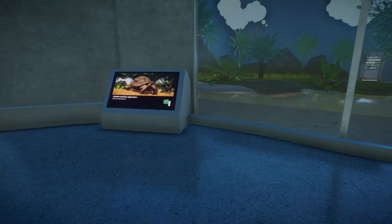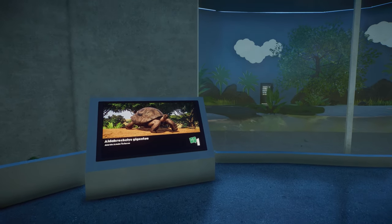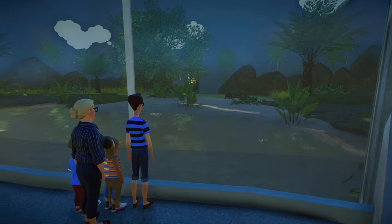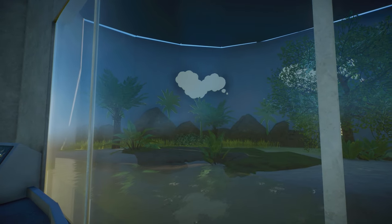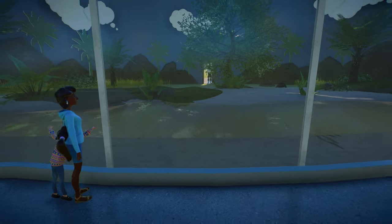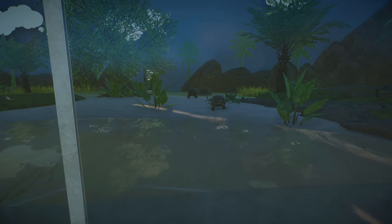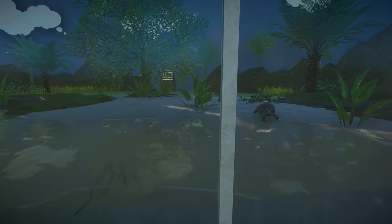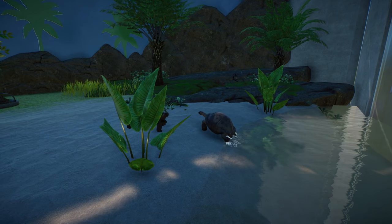Here we have the Aldabra gigantia — the Aldabra tortoise. As you can see, I really like how the clouds and palm trees and mountain ranges on that sky blue background came out — it looks really cool. It looks like the vet is coming in. Let's see if the turtles actually get in the water — he's just getting a drink. I don't know if the tortoises actually swim or not; I feel like they should.